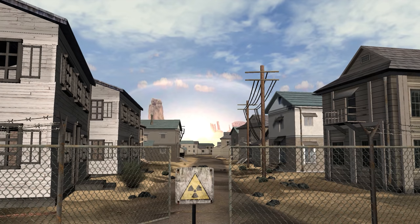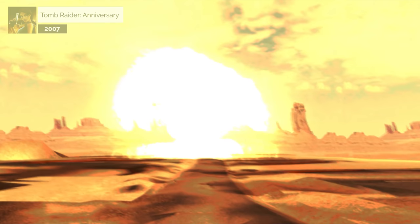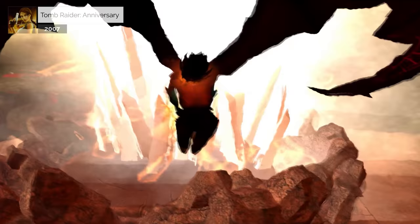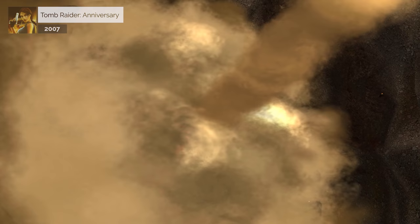Our story begins in 1945 in Los Alamos, New Mexico, where a nuclear bomb test destroys an abandoned town, but also blasts open a strange crystalline structure, and a mysterious winged creature escapes from it, flying away from the blast.